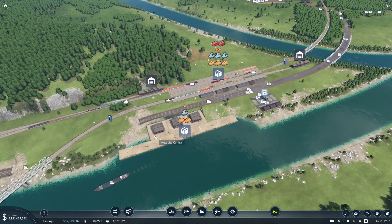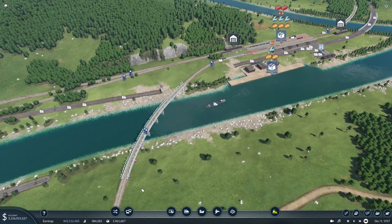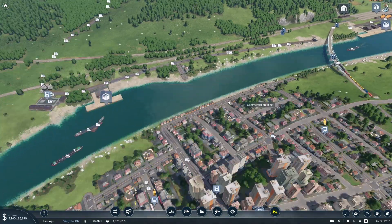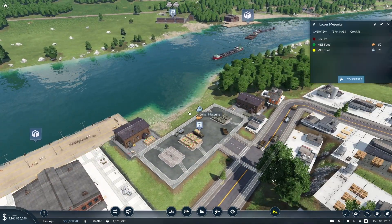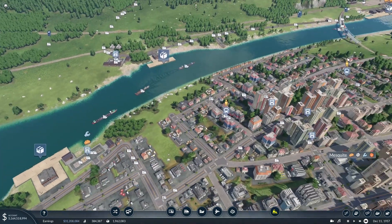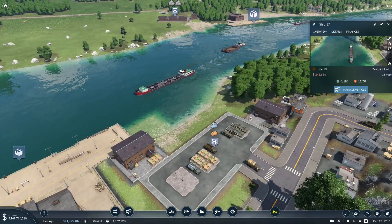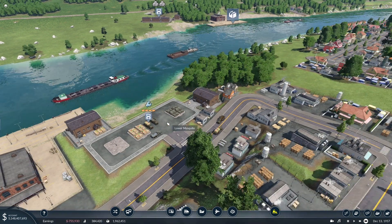Coming back over to the cargo hub, we can see a lot of our food and tools are no longer really waiting that much, and we're bringing in full loads of both over to Mesquite. We just need to hope the trucks can handle it since another load won't be too long, though this boat is only for fuel and there's not really any here at the moment.